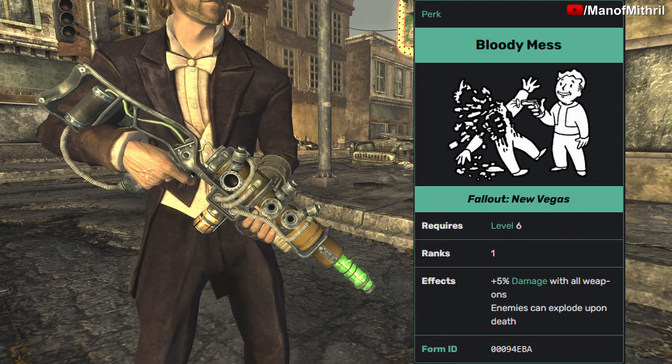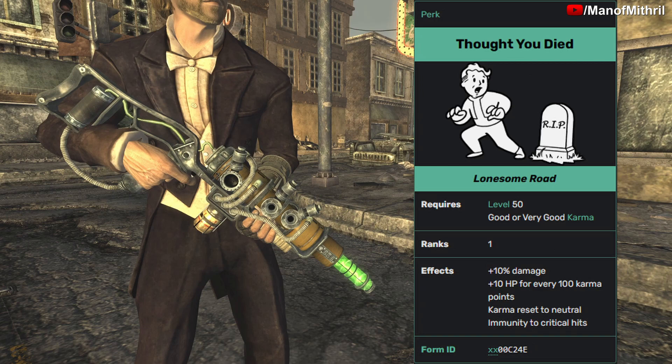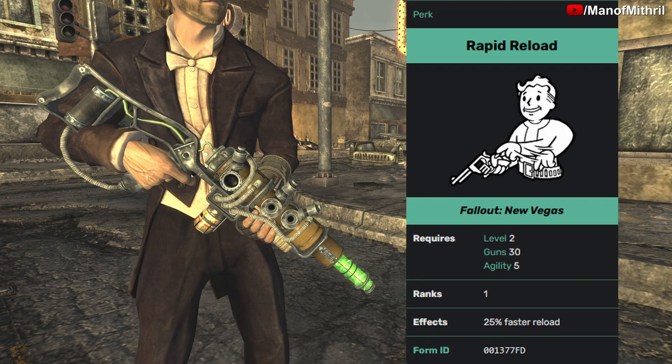Bloody Mess gives you plus 5 damage with all weapons and enemies can explode on death. Lord Death at rank 3 gives an extra 4 damage to all enemies. Thought You Died, from the Lonesome Road DLC, gives plus 10 damage and plus 10 HP for every 100 karma points, resets karma to neutral, and makes you immune to critical hits. Fast Shot increases fire rate by 20% and decreases AP costs by 20%, but increases weapon spread by 20% and decreases VATS accuracy by 20%. Rapid Reload, available at level 2 with 30 Guns and 5 Agility, gives 25% faster reload.